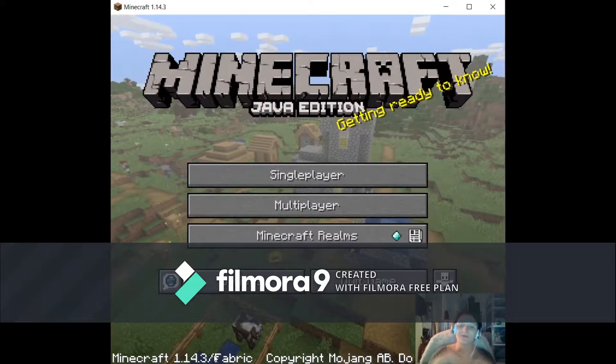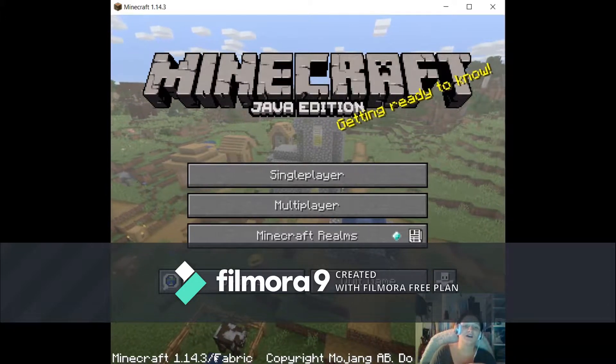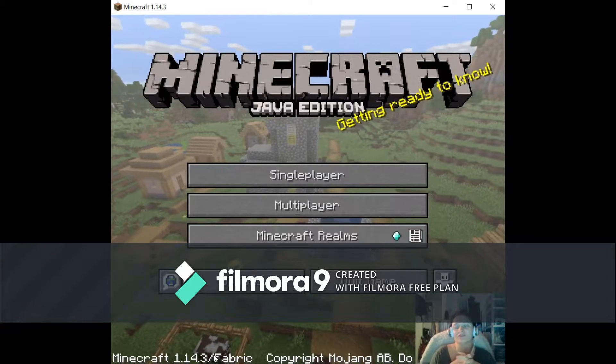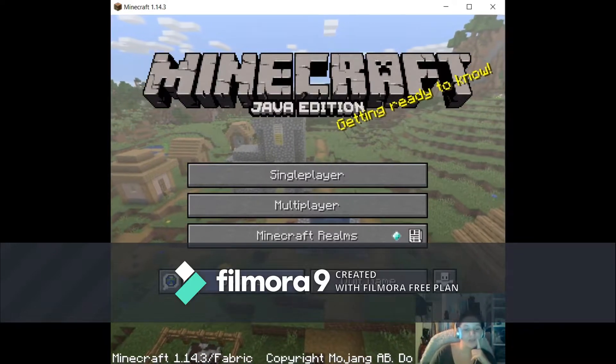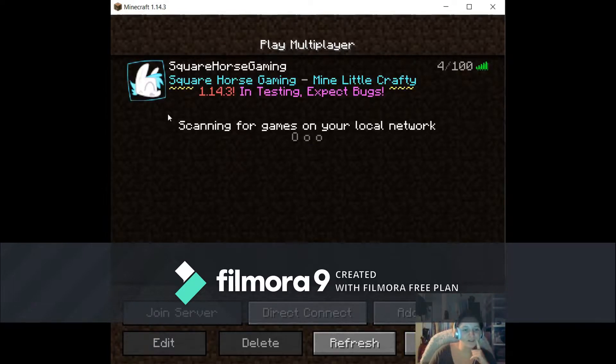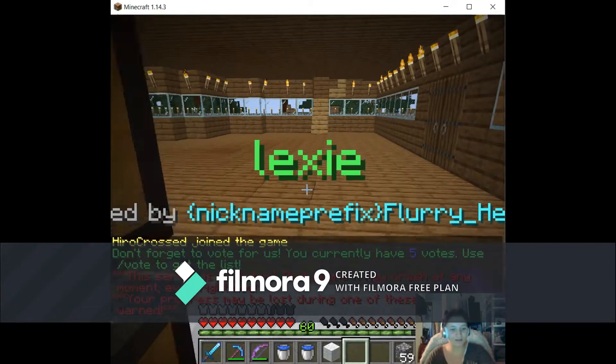As you can see, I'm using Fabric, which is a new thing — basically you can use it for mods and pretty much that. Anyway, we're going to go into my server. Square Horse Gaming is a nice little server where you can just play and whatever. That's pretty much it, so this is my house that I've been building.